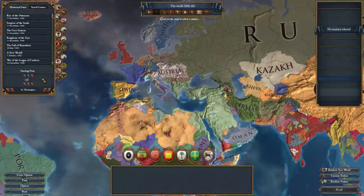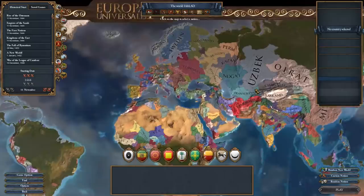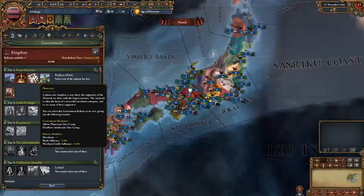Time for some start date exploits. First, adjust the date on the left side to 1820, then adjust it back to 1444. This messes with the government types for some nations and has some unintended bugs that can be a pain later in the game, so be careful and don't be disappointed if your campaign gets totally ruined.